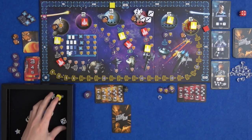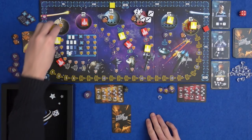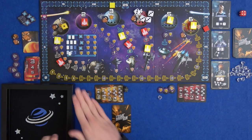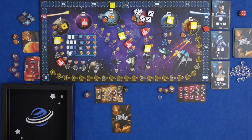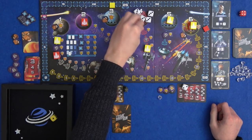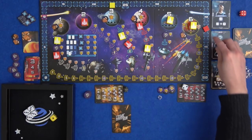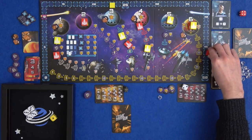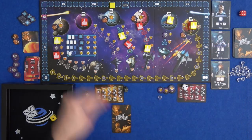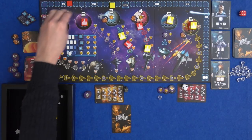That looked like it was going to be a one. I move one space up planet one and one space up planet three - scoring the planet. I'm going to get 24 points - one, two, three, four - so 66 at the moment. And Marty gets four. I think completely ignoring aliens might not have been the best thing for him to do.